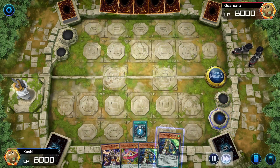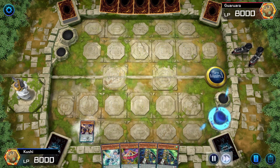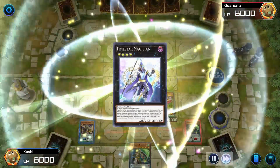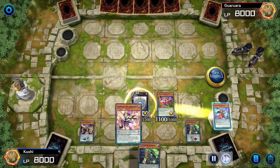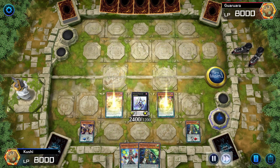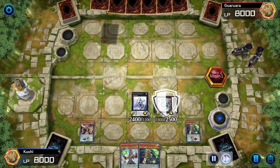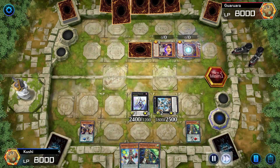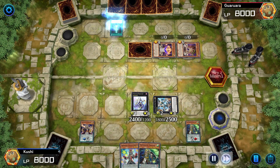Here's the second duel. As mentioned in the deck profile I have Abyss Actor Curtain Raiser — this was the duel I had it in hand. Setting up my scales as always. I'm going to summon Time Gazer, detach, add a card, normal summon Joker. Curtain Raiser didn't really do anything — just a rank 4 body. Making Time Star Magician — it makes Time Gazer unable to be targeted or destroyed by card effects.